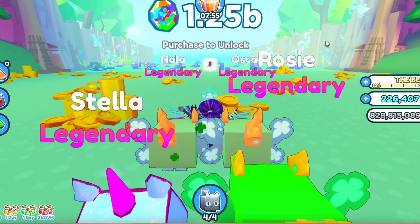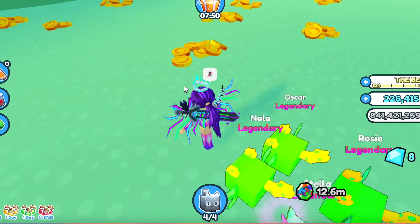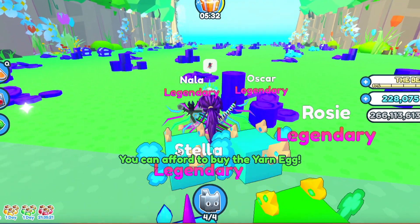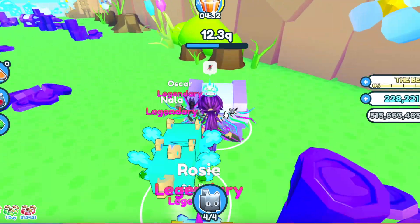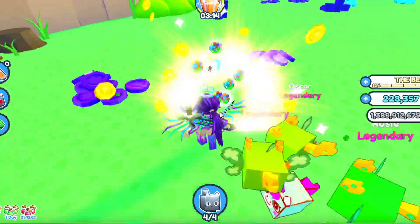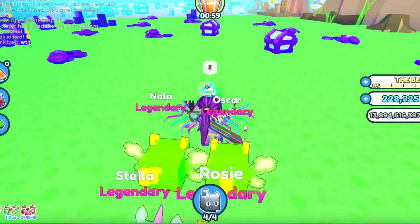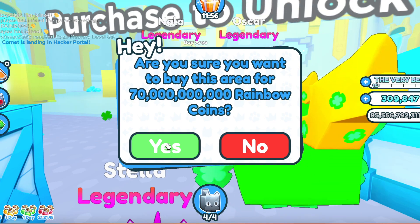The next world was Cat World. I also sped through this one pretty quickly. The door needed about a billion coins and I already almost had six billion, so I just got a few more coins and bought that door. The next one needed six billion coins, so I didn't have enough — here's just a timelapse of me getting all the coins I needed. I then bought the rest of the areas and moved on to the next world.